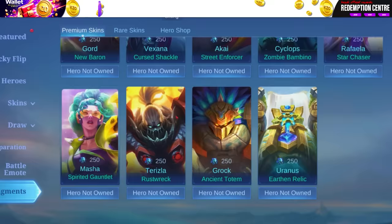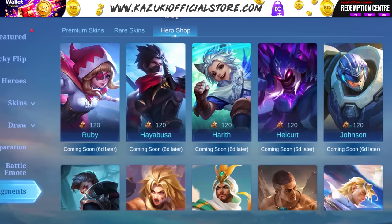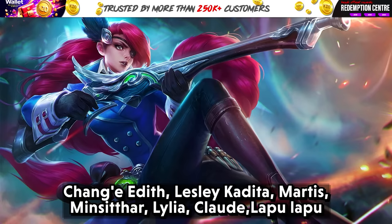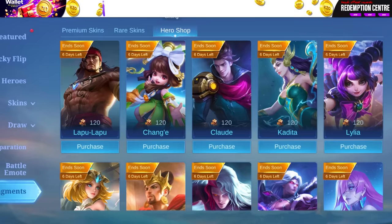Let's move on to Hero Shop updates. Valir, Paquito, Masha, Nolan, Alpha, Khalid, Hayabusa, Granger, Halkat, Ruby, Harith, and Johnson will be available in the shop. Chang'e, Edith, Lesley, Kadida, Martis, Milsitar, Lilia, Claude, Lapu-Lapu, Arloth, Noveria, and Ixia will be removed from the shop.